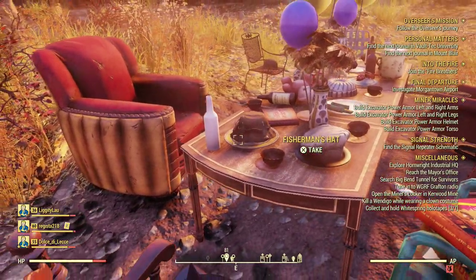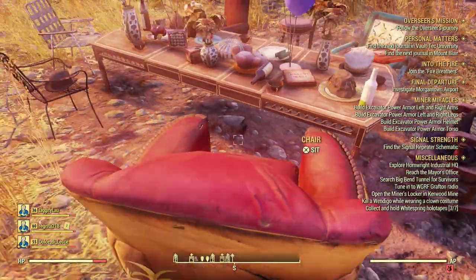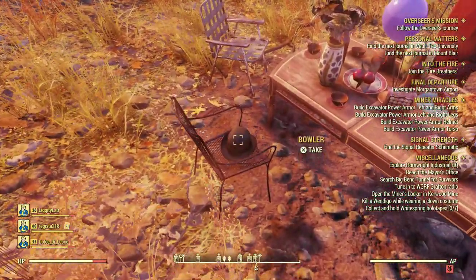So these hats, as you can see here, we have the black cowboy hat, which is different than the one that you buy in the atomic shop — that one's brown, this one is a black hat. We also have the fisherman's hat, the black witch hat, a chef's hat, and a bowler cap.